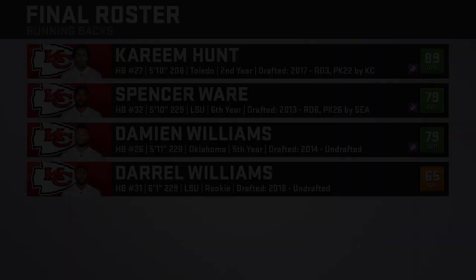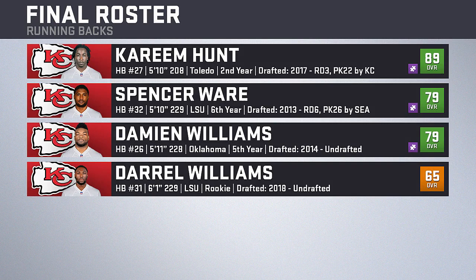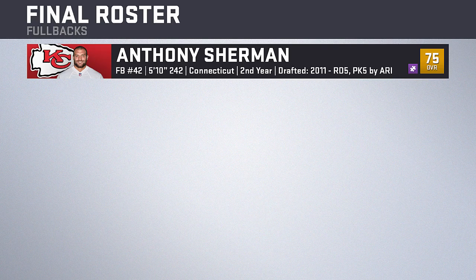At running back we'll have last year's leading rusher Kareem Hunt, with capable backups in Spencer Ware and Damian Williams getting mixed in. Ware will be the backup power back and Williams will be the third-down back, getting snaps in shotgun formations. Darrell Williams won't see many carries but could factor in if injuries occur. At fullback we have Anthony Sherman — also known as Sausage — who'll see some snaps but not much playing time as we'll spend most of our time in single back or shotgun.